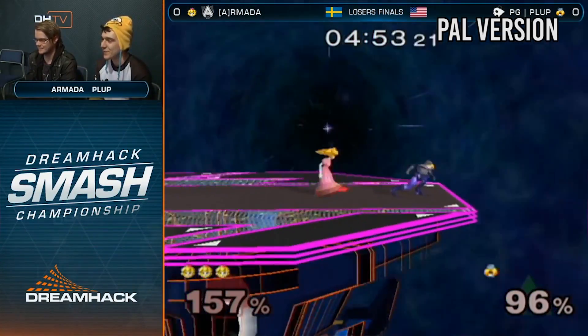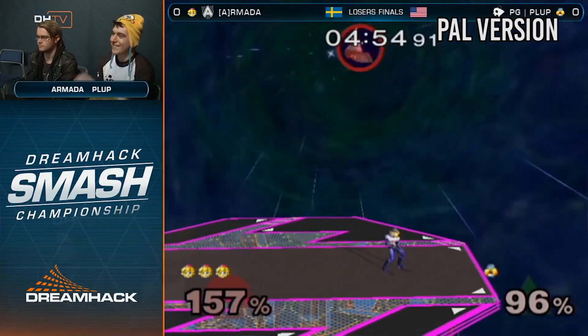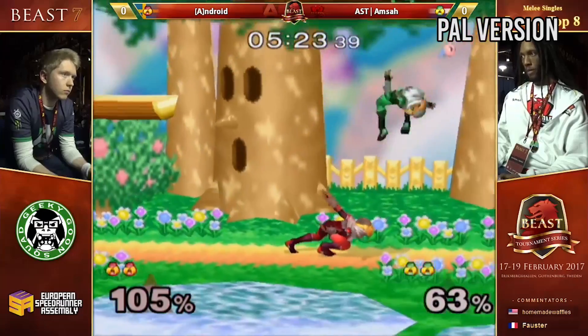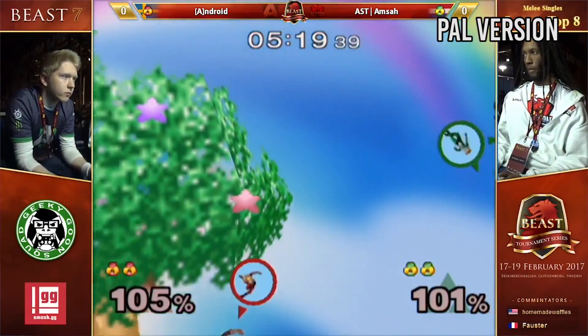To make matters worse, Sheik's up air is also significantly weaker in terms of knockback and doesn't kill off the top very early. On the other hand, this makes her up air into a pretty cool and effective combo tool.